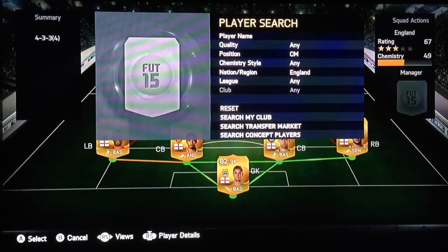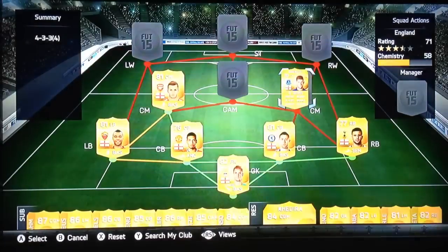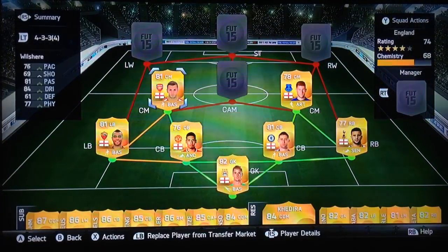Centre mids in the pivot role — we have Jack Wilshere and Ross Barkley of Everton. Let's start with Barkley: 70s all around the board, 54 defending though, that's a bit of a letdown. But the passing and weak foot compensates for that — he has such a brilliant pass on him, especially with both feet. You could go for Gerrard if you want more of a defensively minded player, but I prefer Barkley, matter of opinion.